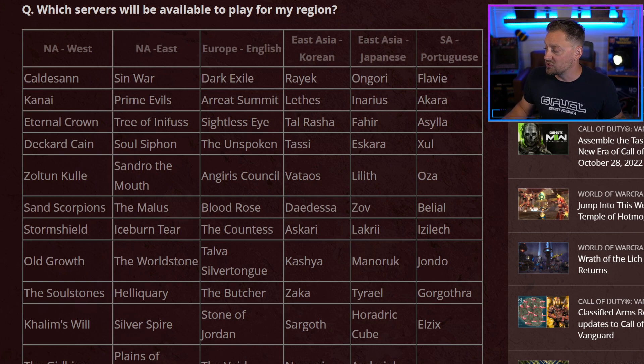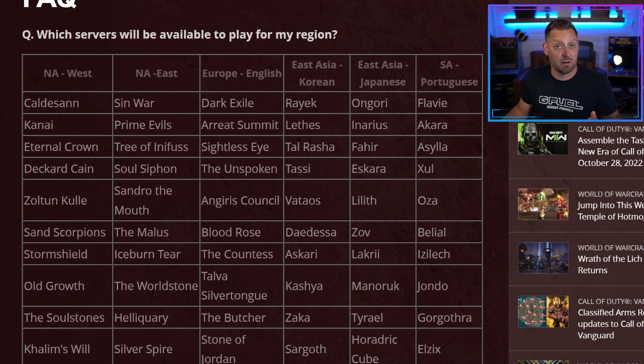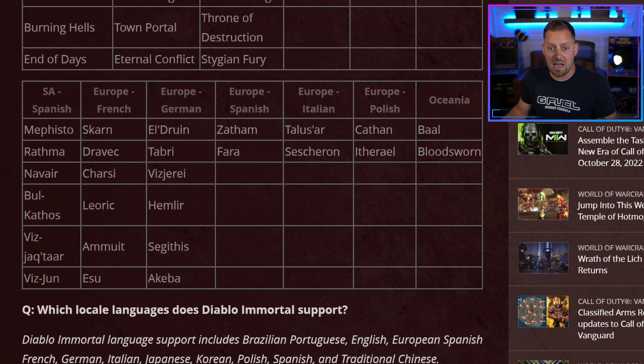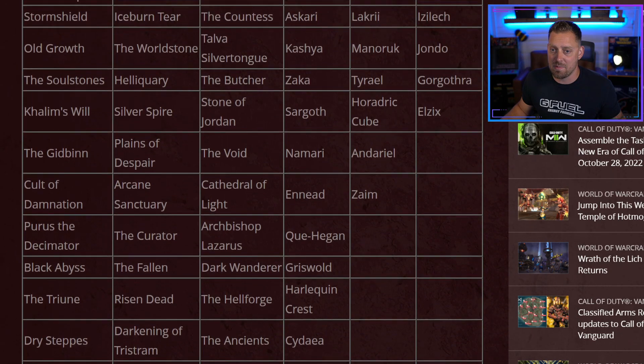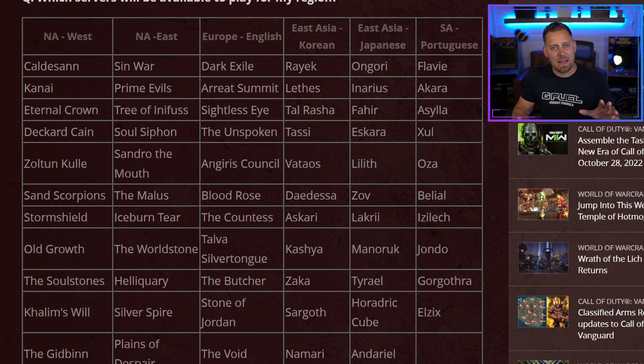There are multiple ways you can choose a server. Notice there are 30-plus servers for each of the North America regions, and a whole bunch for the other regions as well. On the right you've got Europe, East Asia Korean, East Asia Japanese, Portuguese. Scrolling down even more, we have SA Spanish, Europe French, Europe German, Europe Spanish, Europe Italian, Europe Polish and Oceania — which is essentially Australia. Make sure you choose a server you're going to want to spend a lot of time in, because upon launch you cannot change servers. This is a feature they're thinking about, and I watched Nemo's video talking about this — he even mentioned they discussed merging servers if servers started to dry up. Thank you Nemo for that information.